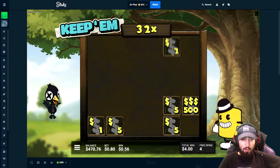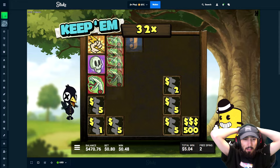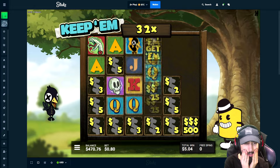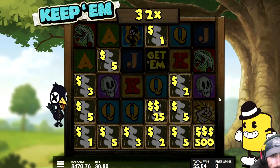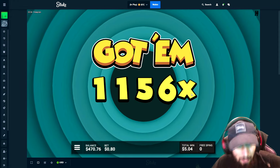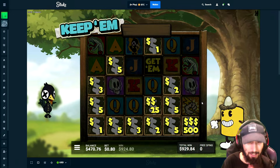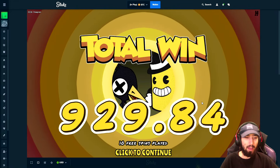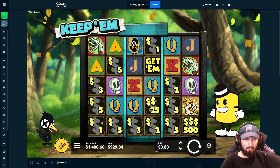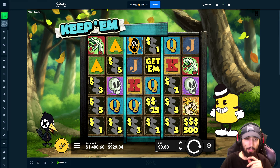Oh, 500 — dude, come on, collect this! Collect this please, it'll be profit. Dude, no shot. Come on, collect this! Yes! Holy shit — 1156x, this is actually paying! 924 from that — let's go! 929 actually. I don't really understand how it collected twice, but I'll definitely take that. We just got a thousand x, over a thousand x on this game!